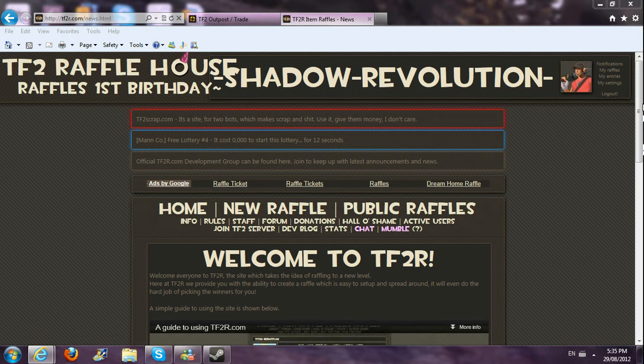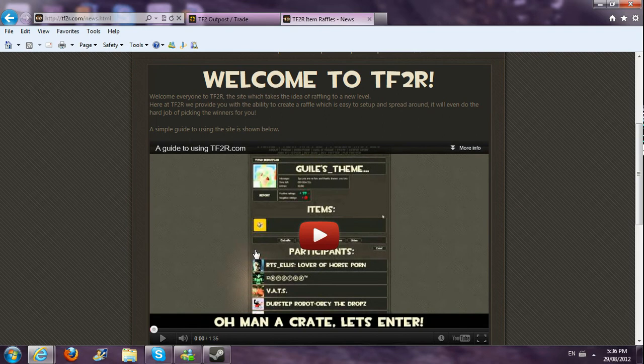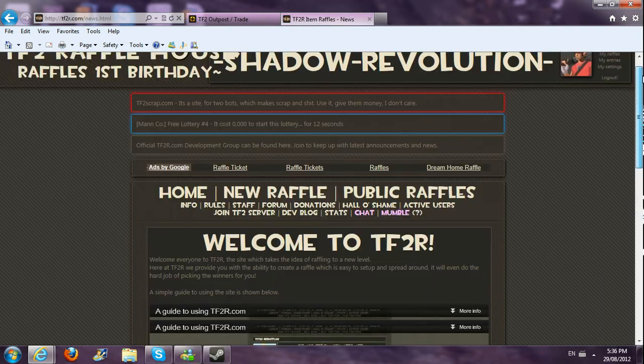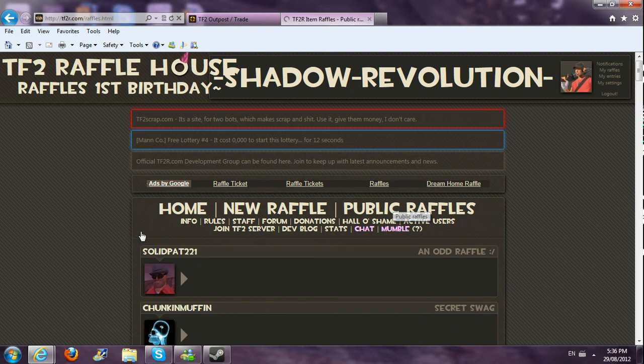And this is the main page, so all you have to do is click on here — watch this — to show how you enter something or check your notifications. I'm going to teach you how to enter a raffle and how to see if you won or not.